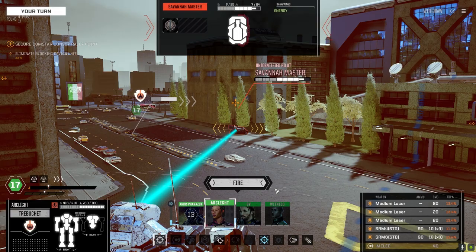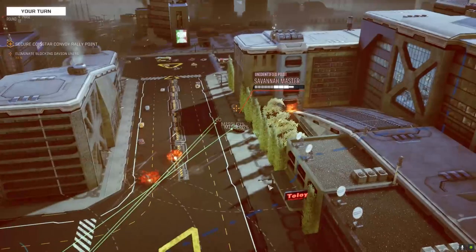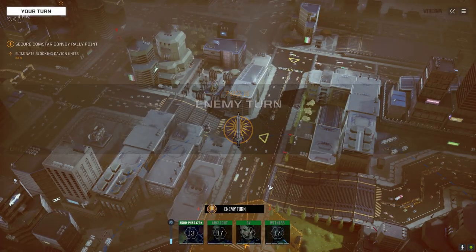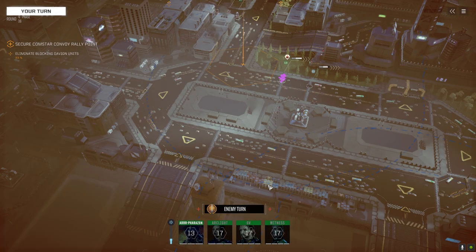Arclight — I was going to go ahead and activate that convoy, but with that Spectre roaming around out there it might be a bad idea. We need to get the SRMs on this guy. Firing — a couple hits, nice. We'll take that. You know what? We're going to activate anyway — screw it, let's get things moving. Because that's how we roll.